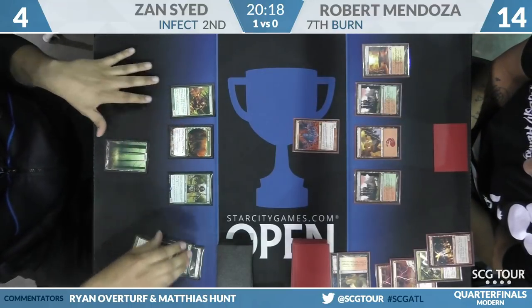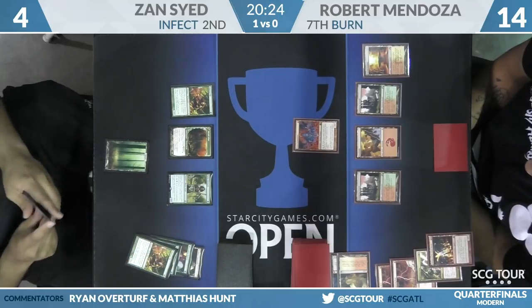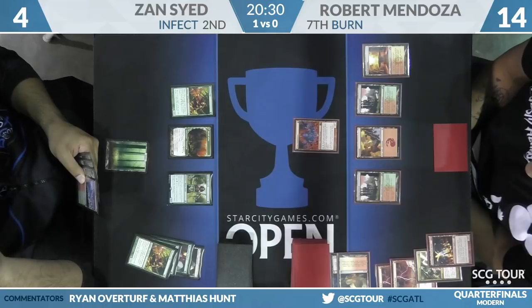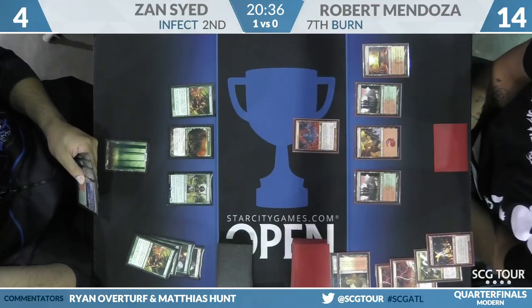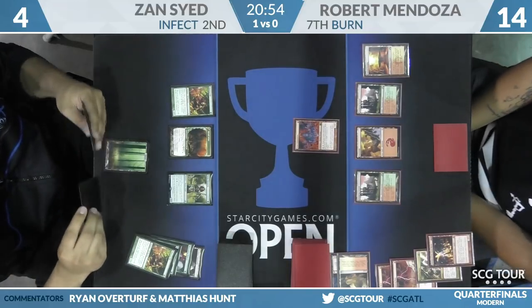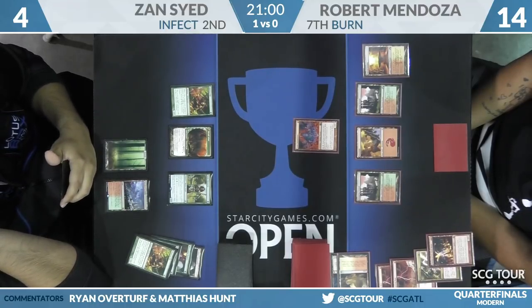Zan just says go — looks like it was a land. Now we have to ask whether Robert will block when Zan attacks. Something like a Searing Blood would be an unfortunate topdeck. We saw it was Blossoming Defense that was thrown in for the Become Immense setup. He had two Blossoming Defenses revealed off Goblin Guide. He threw one away — he put it there for Become Immense. He could have done Vines instead of Defense, but don't know if that makes any difference.